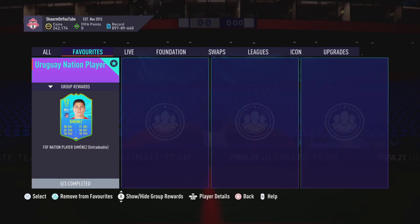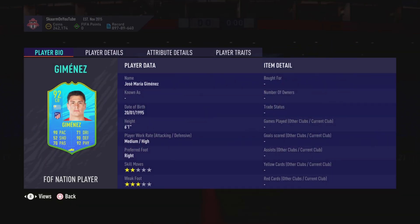What is up guys, it is Skarm, and for today's video I'm going to be completing the Uruguay national player SBC, and that of course is going to be for Jose Maria Jimenez. He is a 92-rated center back card, he is 6 foot 1, medium-high work rates, right footed, a 2-star 3-star.